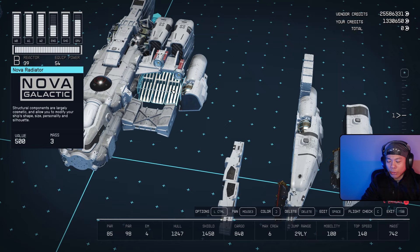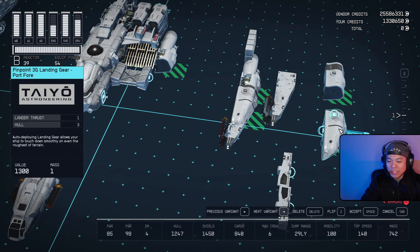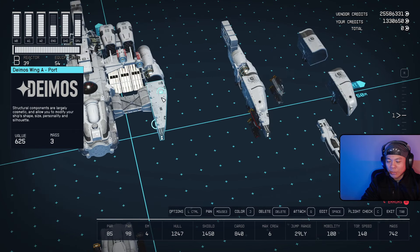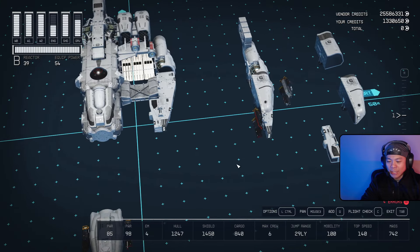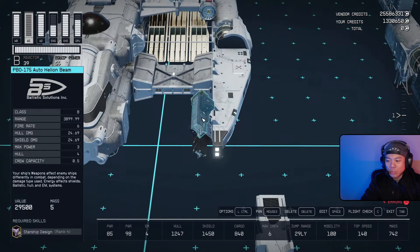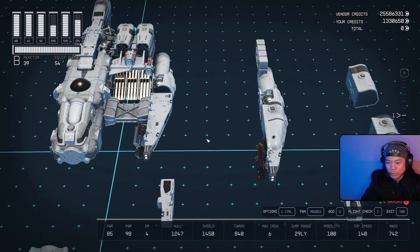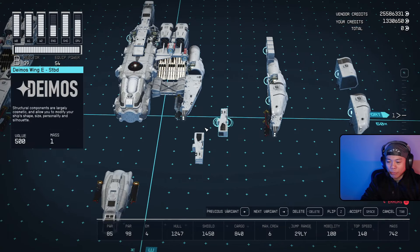After that, open these guys up and bring over a Deimos Wing A — that goes in first. Then, before the Deimos Wing E, bring over a Horizon Weapon Mount first. The Horizon Weapon Mount already has two PBO 175 Auto Helion Beams attached to it. We're going to do a bunch of flip glitches — flipping to a closed and already-occupied snapping point.